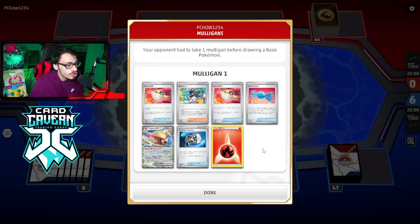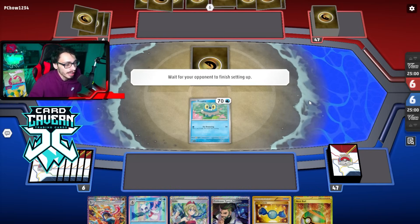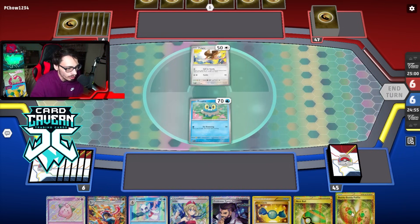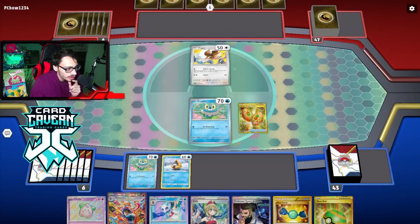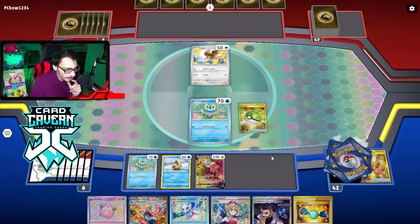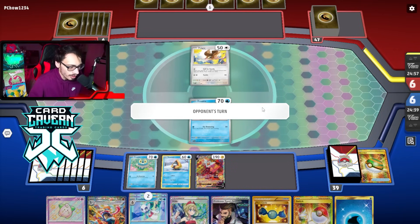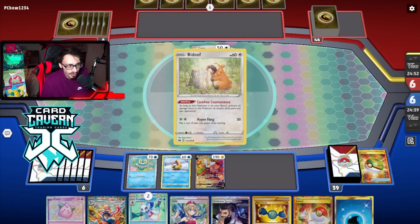Let's get Frostlass Greninja in action! First game we're up against Charizard. Our opening hand isn't bad - we have Hurricane Ninja and an Ultraball. Getting a Snorunt here would be nice. This could be Charizard or Pidgey control, but from the mulligan it looks like it's probably just normal Charizard. We grab a Snorunt and Nestball for Rodon. We have Rare Candy, Froakie, Greninja, and a Frostlass - this hand is really good, hopefully we don't get Iono'd.